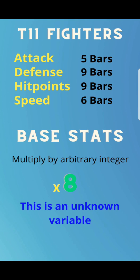I'm guessing eight for a couple of reasons. One: this is a Chinese home-based company, 37 Games, and eight is considered a lucky number. Two: it's not one or ten, which would create too-easy calculations without enough diversity. I'd pick a high number close to ten, and eight fits that. So T11 fighters at five bars, with each bar worth eight points — you can use any integer and it will probably work out, since it is an unknown variable.